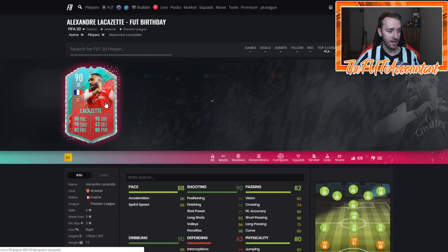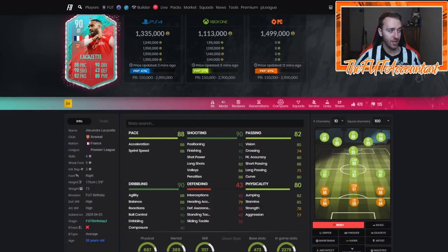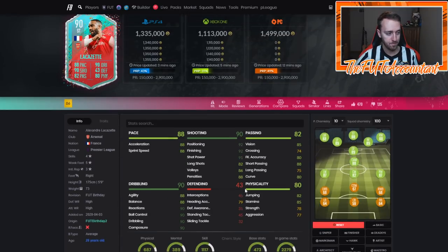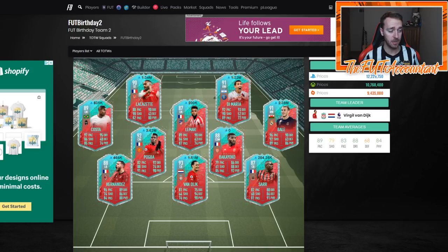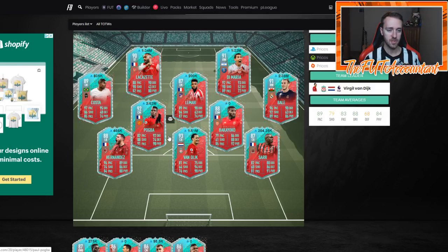Lacazette is one of the most hyped. Reviewers are saying this guy is really, really good. He was 1.5 million on PlayStation earlier today. Some of these guys are getting a bit low in price now, and that's what I want to talk about. As they went into packs, we didn't have all the supply on these cards as we did with team one last week. So you didn't see prices dipping down really low and then recovering. What you saw was prices maybe starting at a point, going down a little during the second lightning round, then rebounding up after.